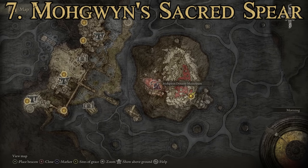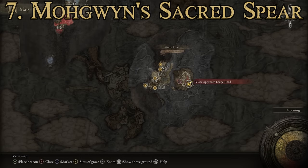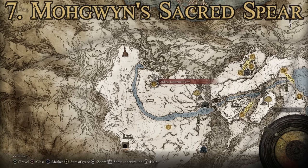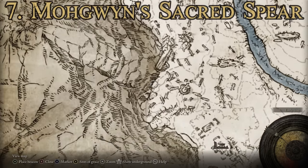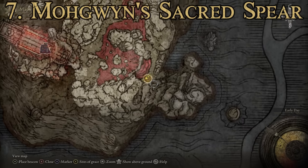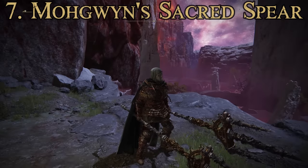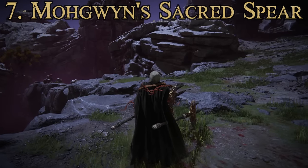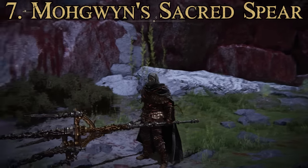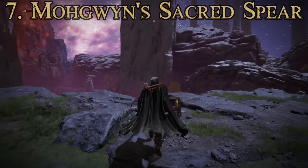To get Mogwin's Sacred Spear, make your way to the Mogwin Dynasty Mausoleum in a subsection of the Siofra River area. Get there by reaching the Consecrated Snowfield and using a portal found by heading straight southwest from Ordina Liturgical Town. That portal brings you to this secret sub-region. Work your way out to the Palace Approach Ledge Site of Grace, fight through to the Mogwin Dynasty Mausoleum, kill Mohg Lord of Blood, and trade his remembrance at Roundtable Hold. It's basically the only spear-type weapon that scales really well with Arcane.